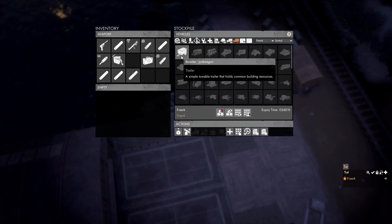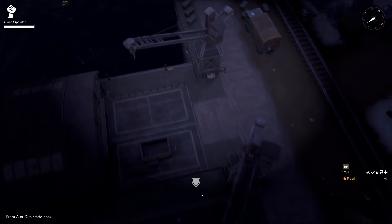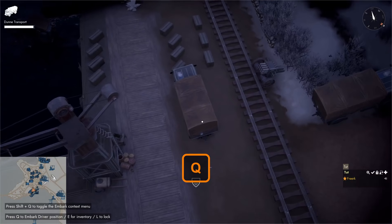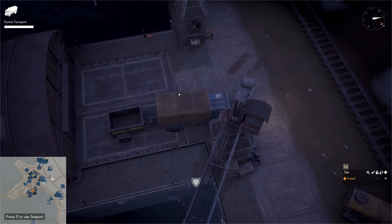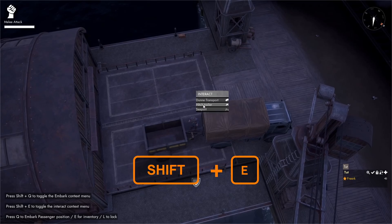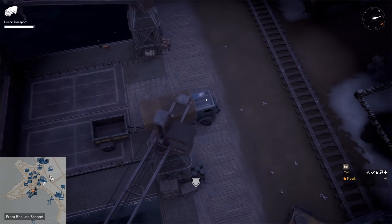To pull the trailer out, we left click on the base trailer to assemble it on the loading dock, come out of our crane, hop into our truck and back it up towards the trailer. When the hook and trailer almost overlap, we press Q to hop out, come to the space between them, press Shift E, select 'hitch trailer', then press Q and drive off.